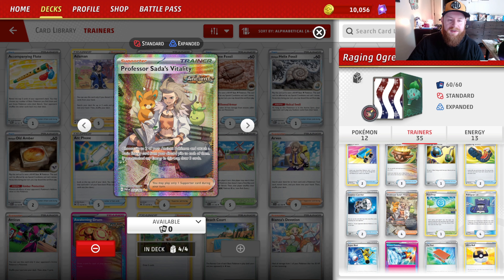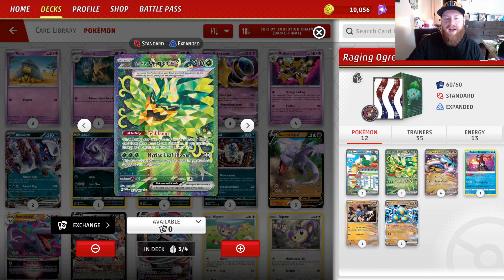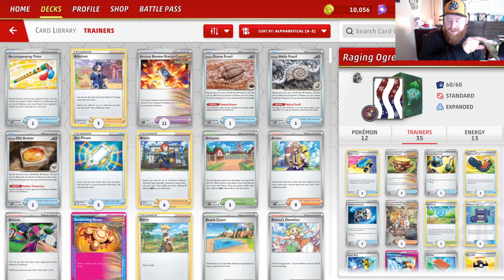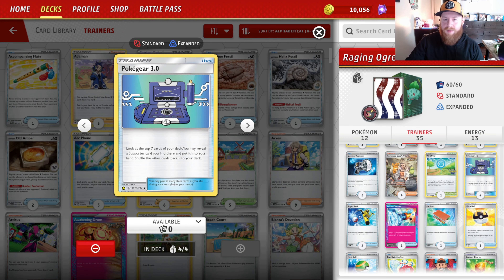The main supporter we're going to use is Professor Sada's Vitality: choose up to two of your ancient Pokémon and attach a basic energy card from your discard pile to each of them, and if you attach any energy this way you draw three cards. You can target two Raging Bolts, draw three cards, and have your Teal Mask Ogerpon drawing you additional cards, and Radiant Greninja drawing you two extra cards. There's a lot of draw power going on — I've had hands where my whole screen was just covered because I had so many cards.